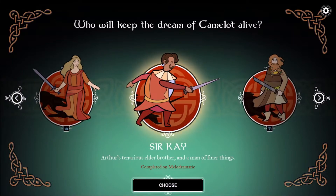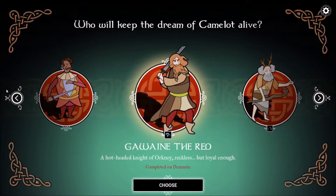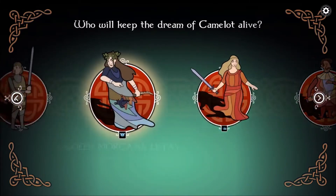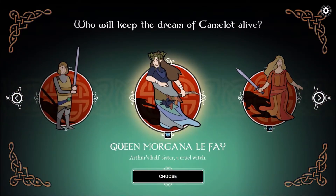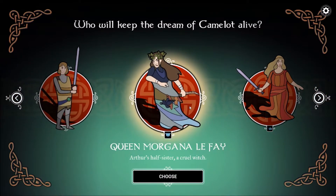The list of characters to choose from all play an important role in Arthurian lore. There's his enemy Morgana, his wife Guinevere, and his disloyal knight Lancelot. There's even the wizard Merlin, who plays a bit differently from the other characters.